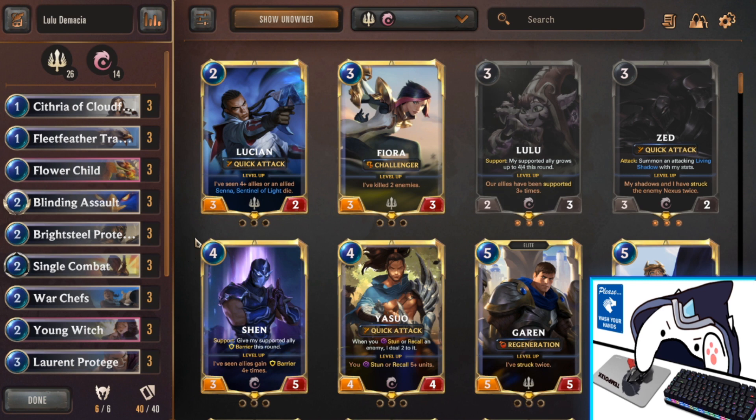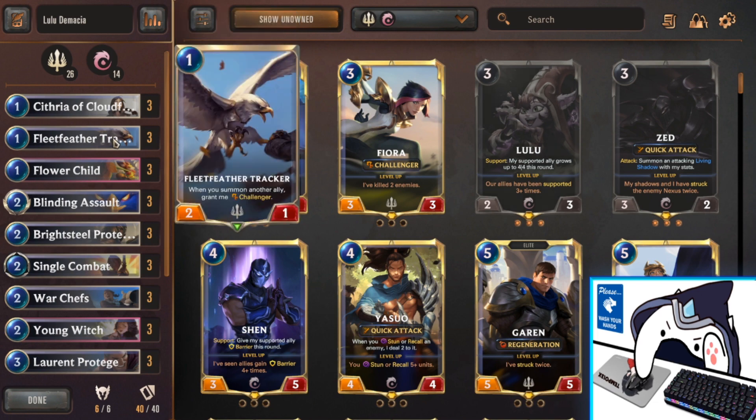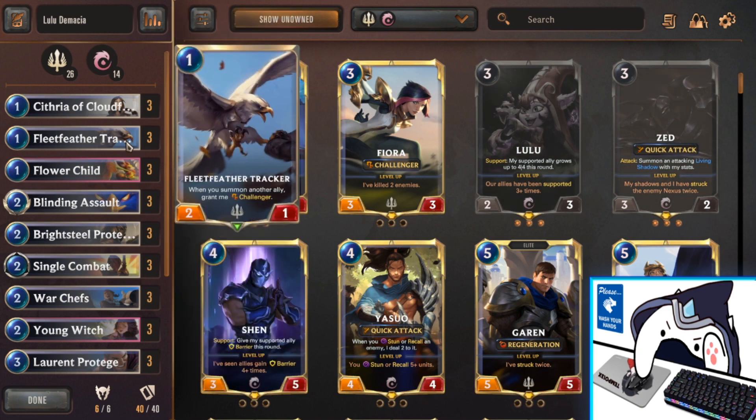We run 9 one-cost units: 3 each of Cythria, Fleet Feather Tracker, and Flower Child. Cythria is just a standard 2-2 body — she's the one you want to see the least. Fleet Feather Tracker is probably the best one, depending on what 2-drops you have to synergize with. When you summon another ally, he grants himself Challenger, which helps you snipe problematic units early, and you can buff him with Barrier to get favorable trades as early as attack turn 2.